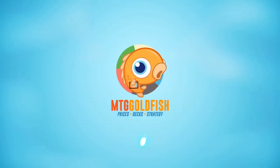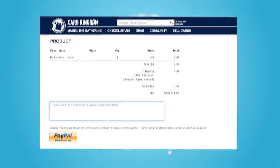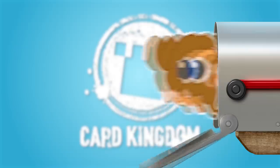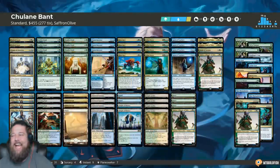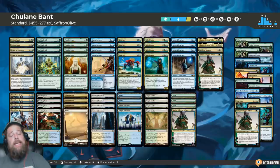This video is brought to you by Card Kingdom, and while supplies last, if you mention Saffron Olive in your order notes, we'll hook you up with a free Saffron Olive sticker with any Card Kingdom order. Hello everyone, it's Seth, probably better known as Saffron Olive, and it's time for another edition of Mucha Brew About Nothing.